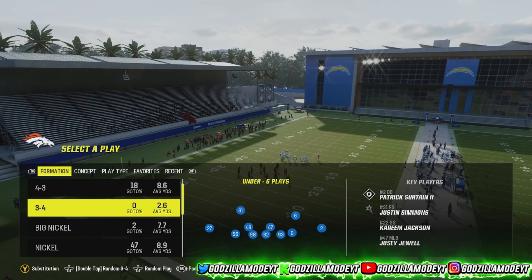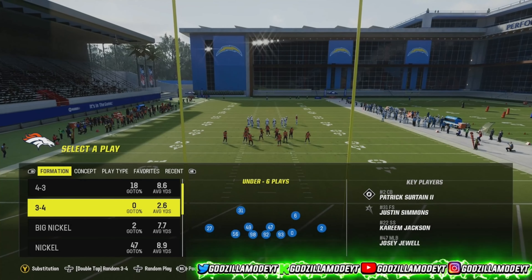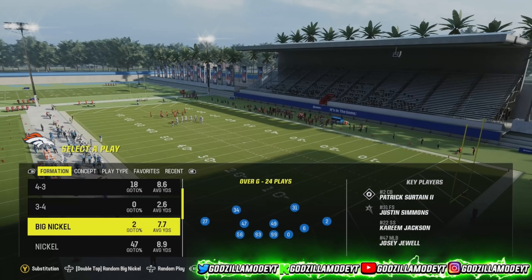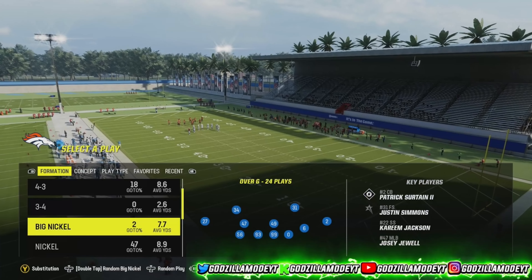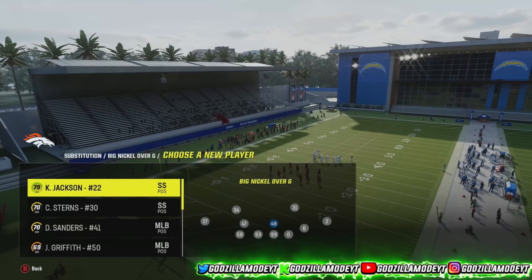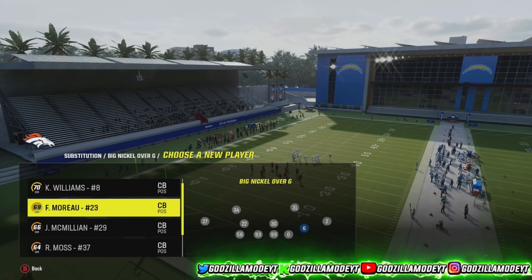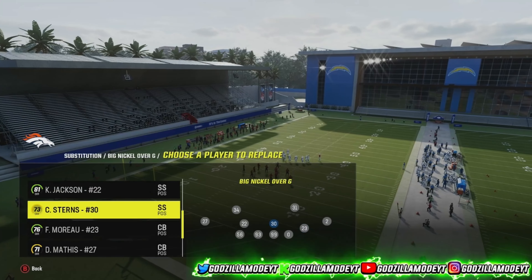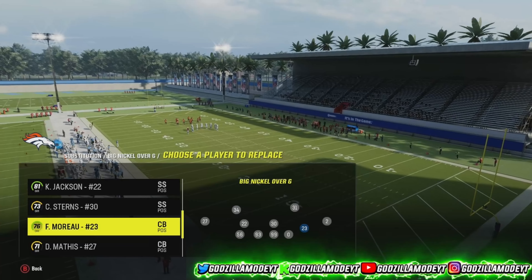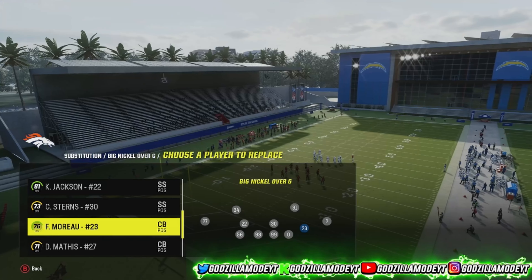Not too many people run Big Nickel Over G — it's similar to Nickel Over but it's a little bit better. For substitutions, make sure y'all have your best safeties in the game, and make sure you have a cornerback in this spot — not a free safety. You want a corner there, unless your safety has good zone coverage, but I recommend having a corner in that spot.